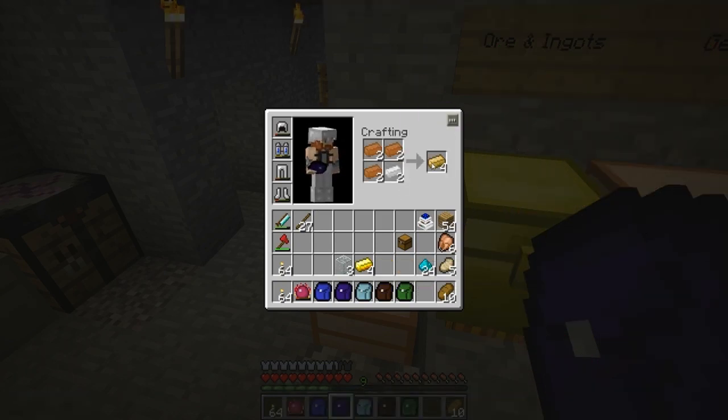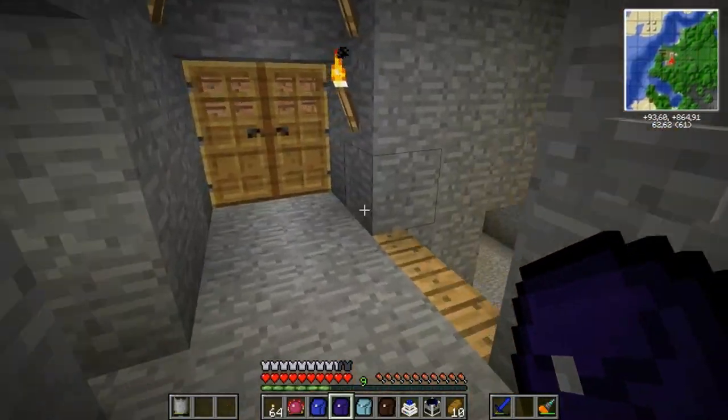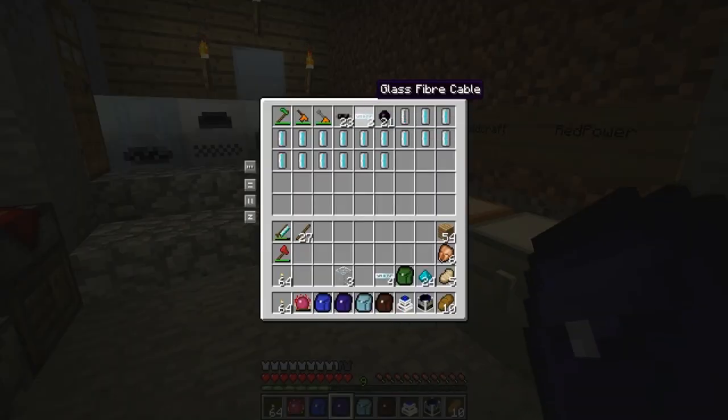I need two tin and three copper on each side — that makes bronze ingots. The bronze ingots can be made into a sturdy machine, which is then used with the thermionic fabricator. There we go — a thermionic fabricator. I'm going to grab myself a few more glass fiber cables; these are very useful.